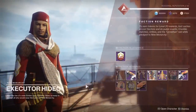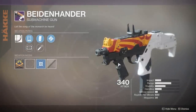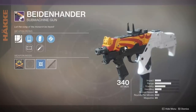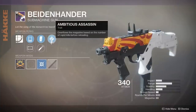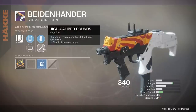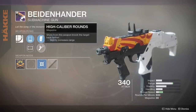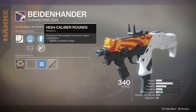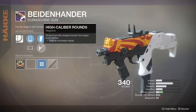Let's see what my homeboy Executor Hideo has for us this week. We have the Beadon Handler — pretty good SMG. I'll leave my review link in the description down below. It's got Ambitious Assassin, which isn't all that great in PvP, though in PvE it can be. It does have High-Caliber Rounds, which makes this SMG pretty nasty in the Crucible even with Ambitious Assassin. Having that extra flinch and increased range on an SMG just makes it pretty good. Does it beat out Antiope as far as the meta is concerned? No. But it's a nice little low-key meta-type weapon to use.